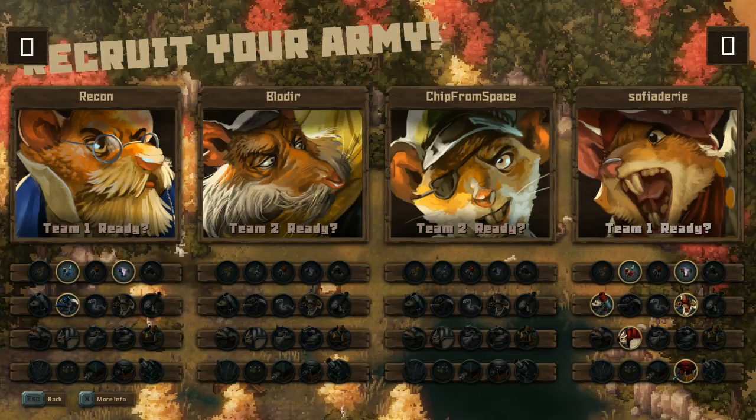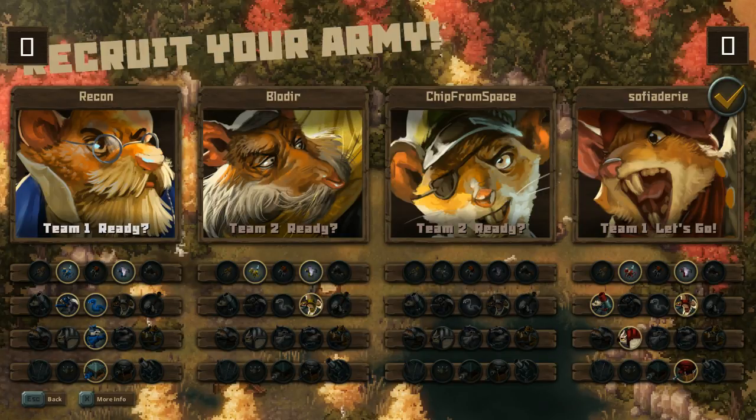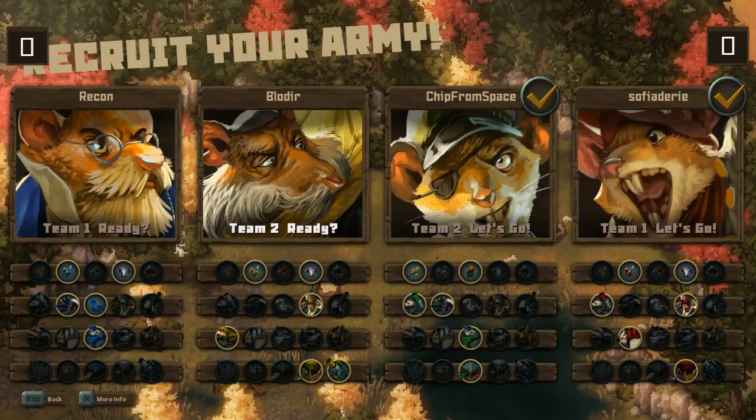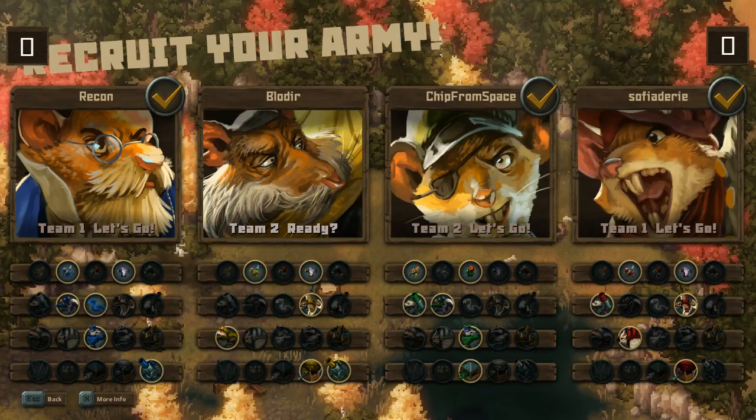You're going to be wondering if they're going to pull out some tricky boar tactics. Sophia Deary is choosing a very flying-oriented lineup, while Recon is going for ground cover with the Skunks and the Snake — making sure both sides cover each other nicely. Chip from Space and Blow Deer are neither going for the boar; we'll see a Fox and Wolf combination, plus some Siege units from the Ferret, Falcon, and Skunk.